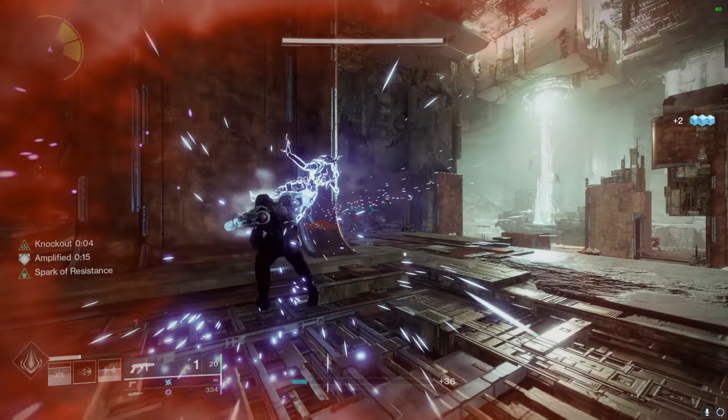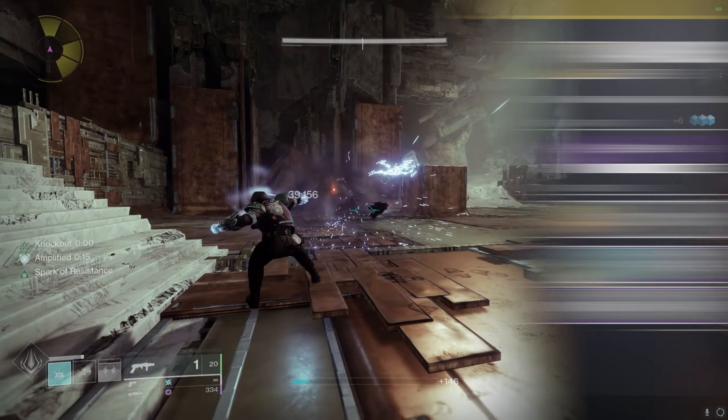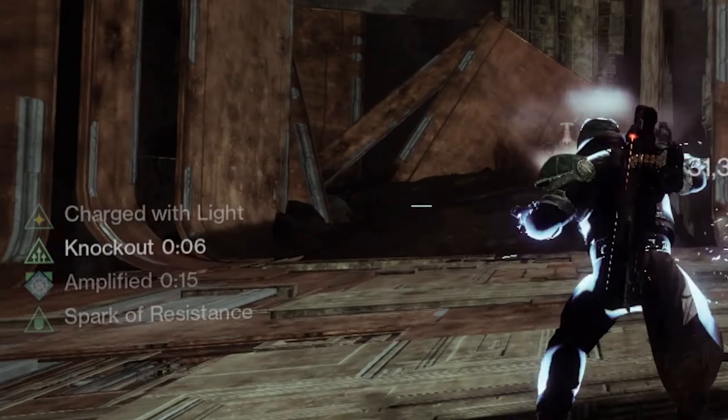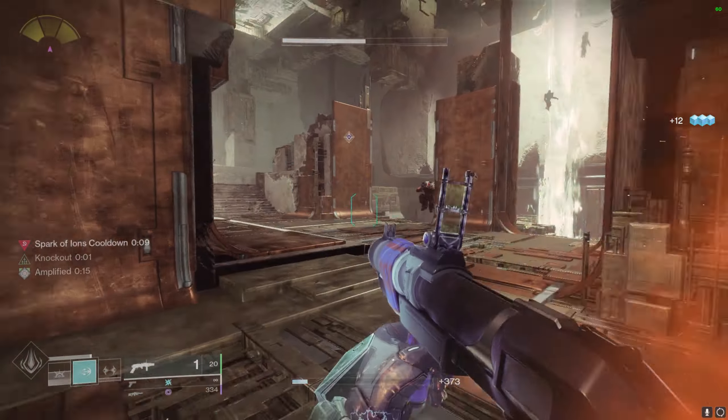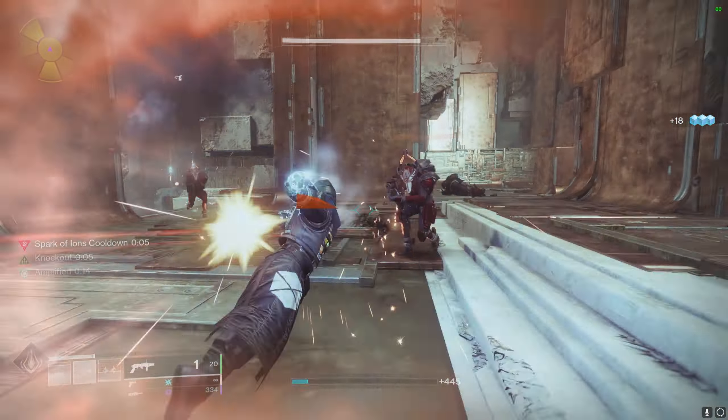Now that we got all the basics down, for the extra stuff: on your void armor piece, you're gonna want to run Charged Harvester. For every time you get a kill, you will gain an increasing chance to become charged with light. And in a grenade spamming build, what better to pair with this than to fill your two remaining solar armor pieces with Firepower.